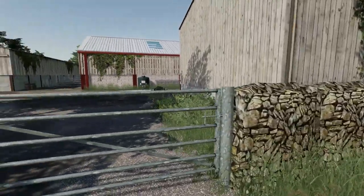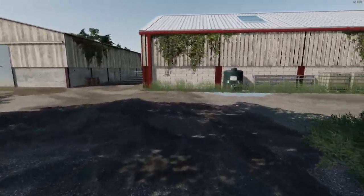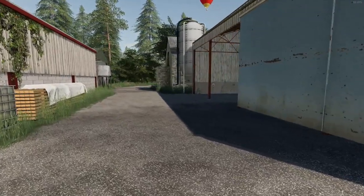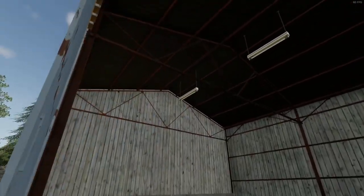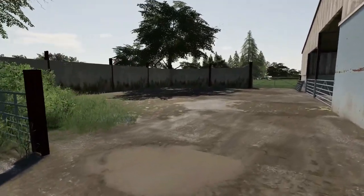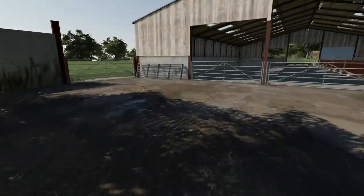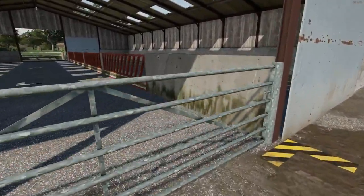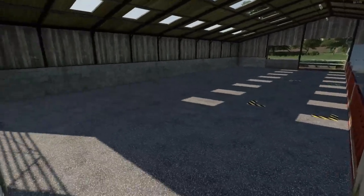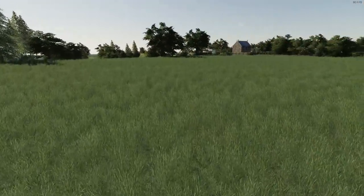So this is the dairy — Meadow Grove Farm. Let's have a look. We've got a storage shed here and it opens up perfectly. There's a little area to maybe park some vehicles. This looks like the cow yard for the dairy — that's pretty nice, a big yard with plenty of room for the cows.